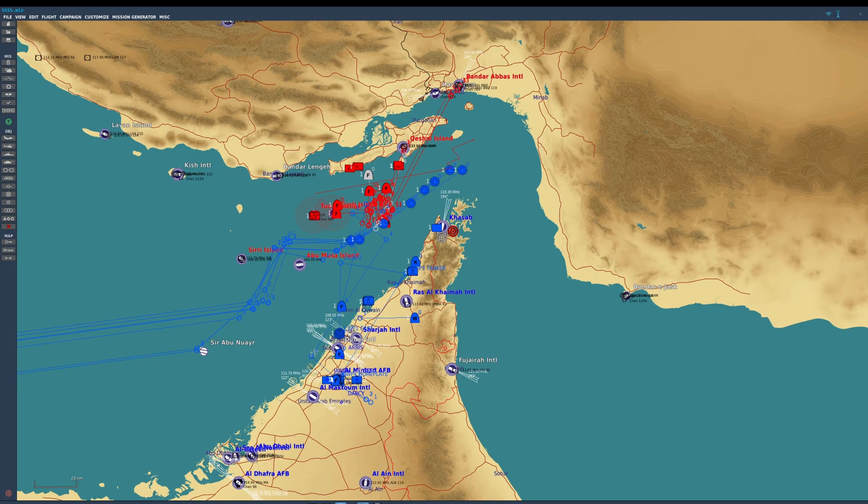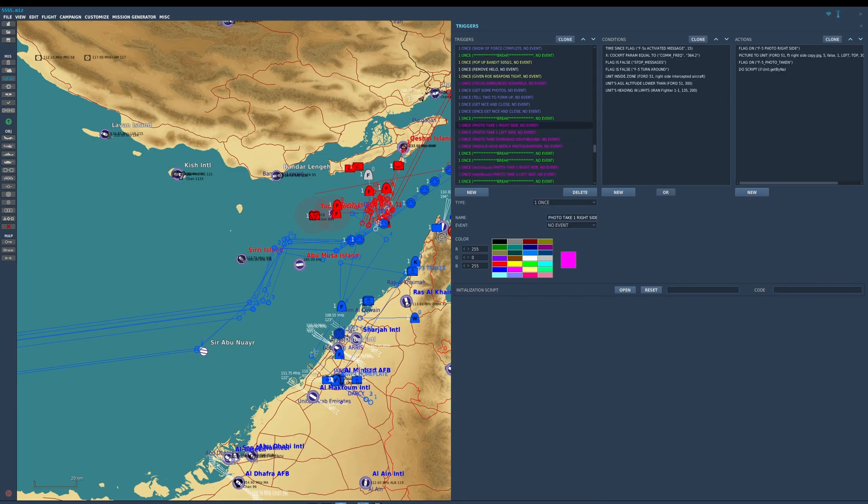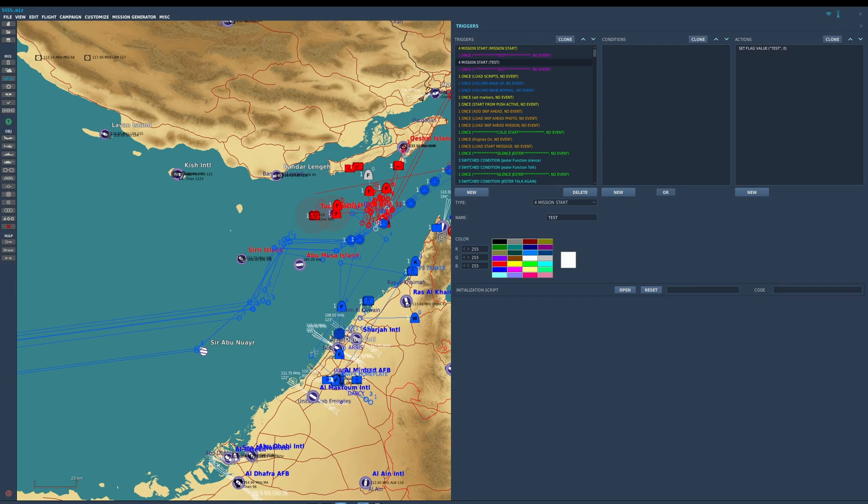What I do now is use test flags. Let me show you what I mean. Say we have a trigger down here — take a photo on the right side — and we want that trigger to happen. Up at the beginning here I have a flag that goes on at mission start called 'test.' At mission start this flag will not be active, but what we can do is say yes, that flag is going to be active on mission start.